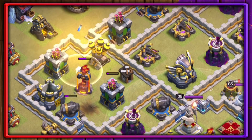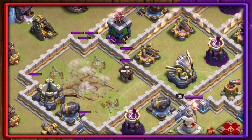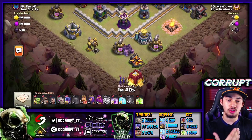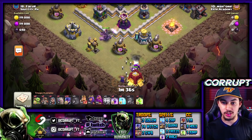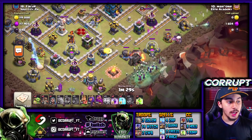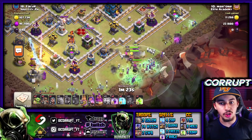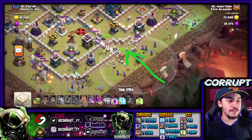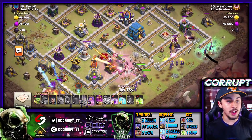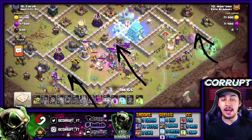Since there is a multi-target Inferno, we're going to use the Zapquake. We're separating the Lightning Spells around other structures — mainly the Inferno, the Air Defense, and the Archer Towers — creating pathing. Now you'll see that we're going to drop in the Golem along with the Siege Barrack and a couple Witches. Then we're going to do the same thing on the other side, minus the Siege Barrack. We can also use other Siege Machines like the Log Launcher, which we'll talk about later. The main thing here is that we're able to drive into the core of the base with some Witches, with flanking Witches on the left and the right creating the funnel as we push in to deal with the enemy Clan Castle Troops, the Town Hall, and the Eagle Artillery.